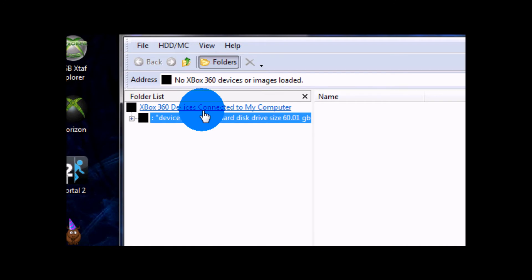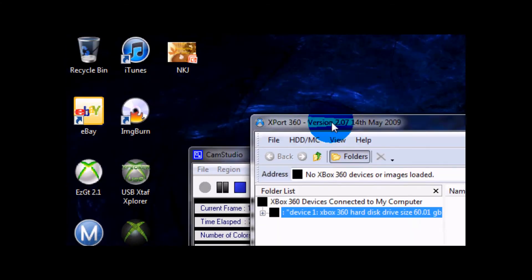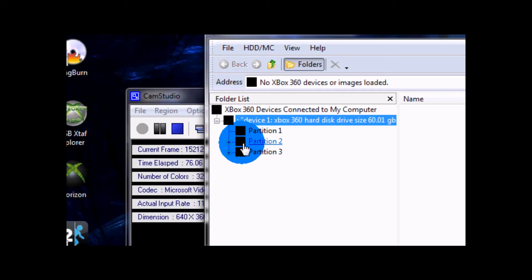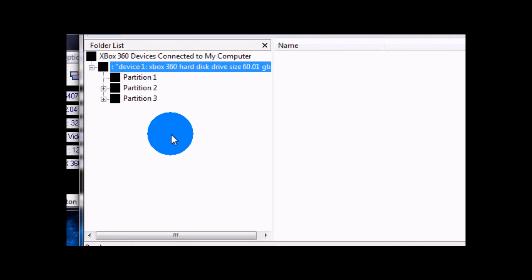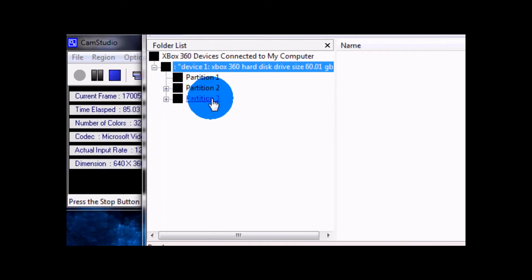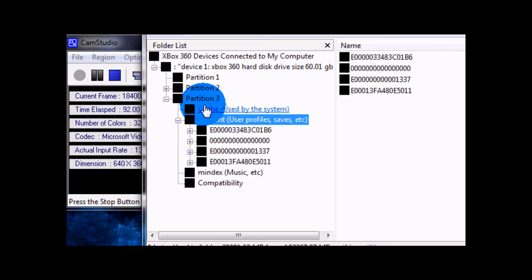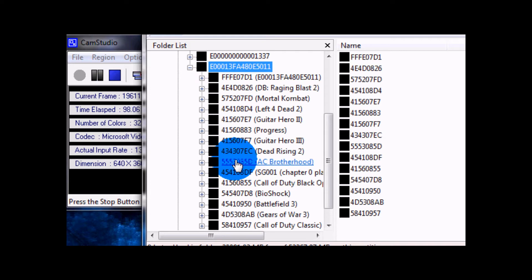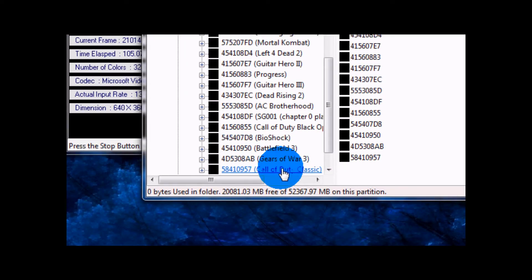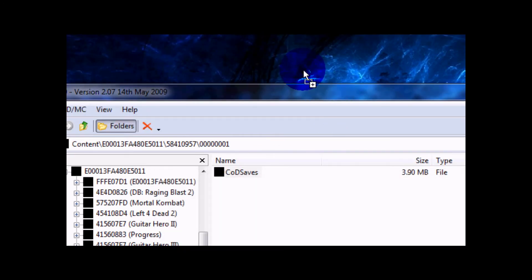You want to plug in your hard drive or your USB or whatever you're using. On a hard drive, go into export and open your device. If you're on a USB, go to partition 2; if you're on a hard drive, go to content or partition 3. Then go to your profile and get your COD Classic save, and drag it onto your desktop.